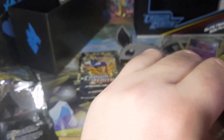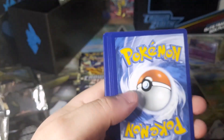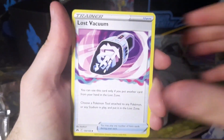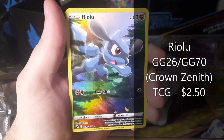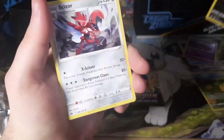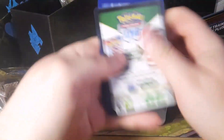Five more packs left. Either my luck is just bad or Pokemon is watching my videos and giving me the shittiest pulls known to man — they see my address and they're just like 'screw this guy.' We got a Shinx and a Riolu. So we're almost done completing this set and what do we have? Nothing.